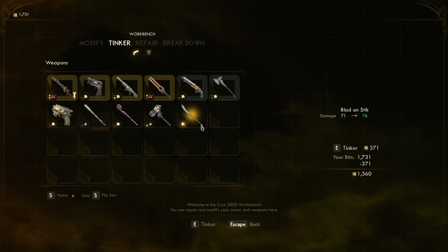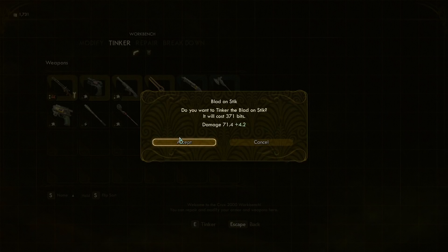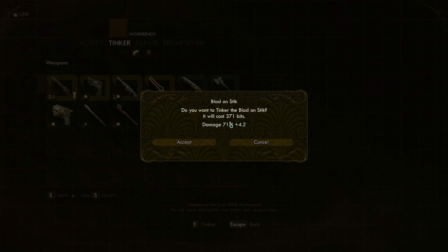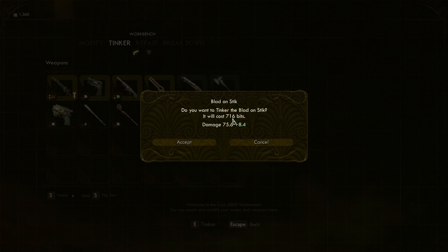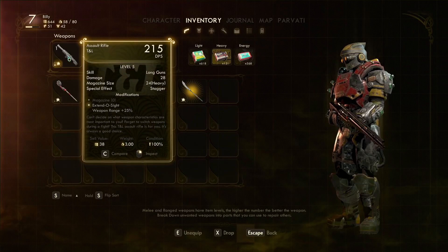In between episodes, we sat down and did a little bit of tinkering over here at the weapon station. The tinkering seems very, very strong. It has used up quite a bit of my credits though. So this is the blade on stick that we found last time. We can tinker it, and for the cost of 371 bits, we can increase its damage from 71.4 and add 4.2 damage onto it. Then we can do that again — this time 716 bits — and increase its damage by another 8.4. So it adds quite a lot of DPS to our stuff.